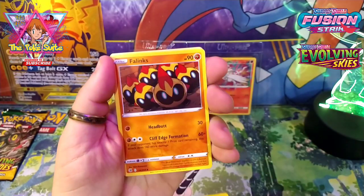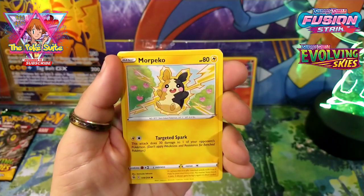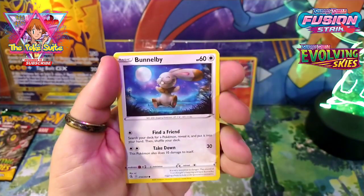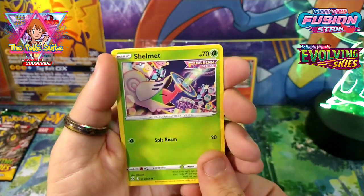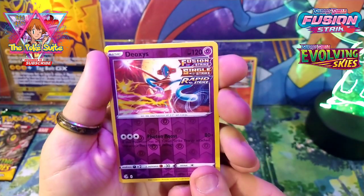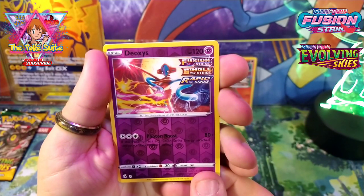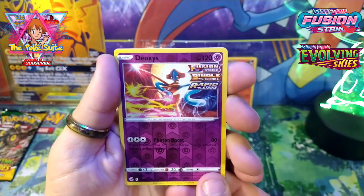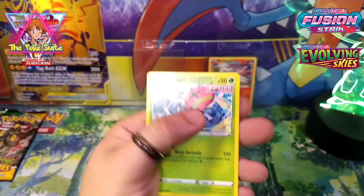Simisage, Mamoswine, Galarian Darmanitan, Morpeko, Caterpie, Joltik, Shelmet, reverse holo Deoxys — Fusion Strike, Single Strike, Rapid Strike — and an Excadrill non-holo.